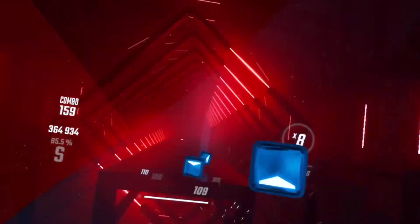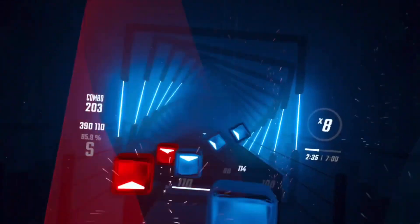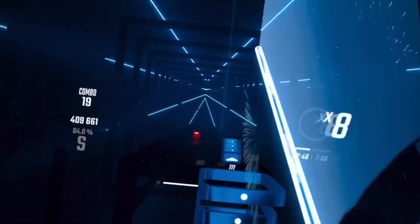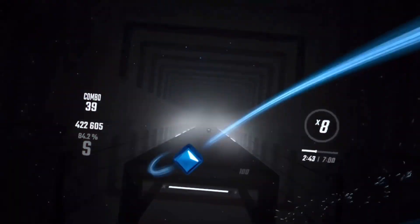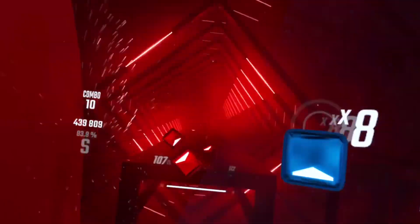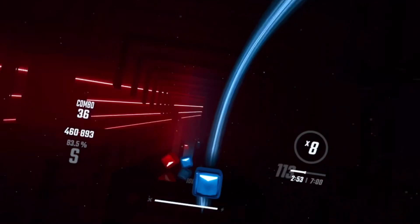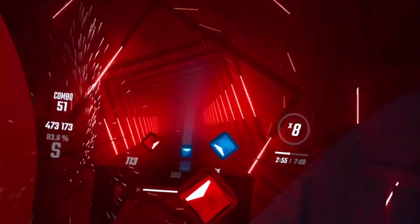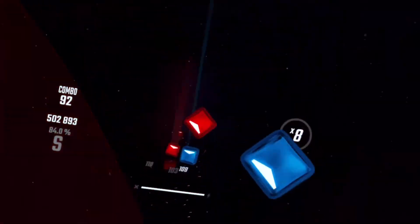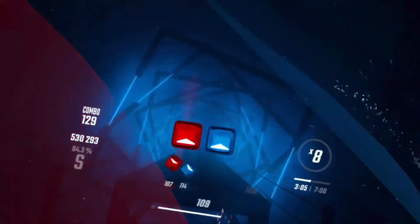I think that might have been a vision block on the red. Those might be kind of big notes for a one-handed section, again especially if you are considering this for a ranked card — we'll talk about that later. I think those single-saber sections should maybe be just a little bit smaller.